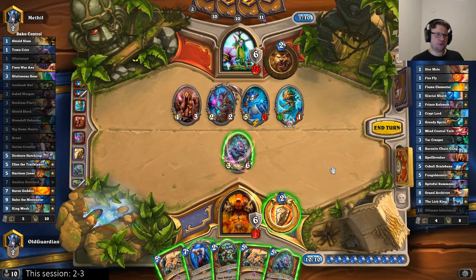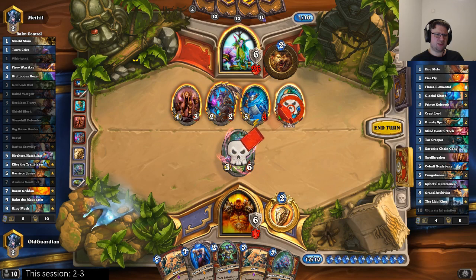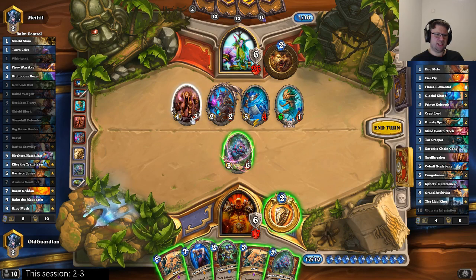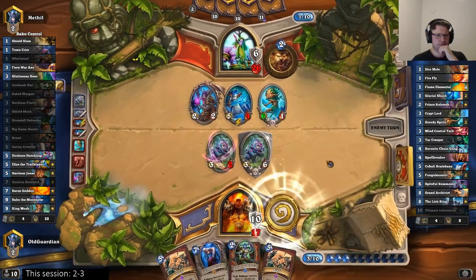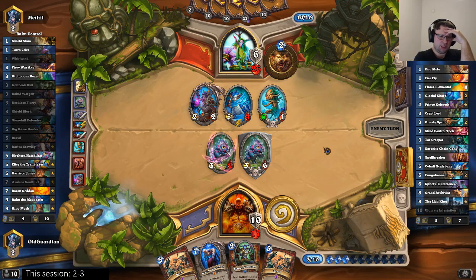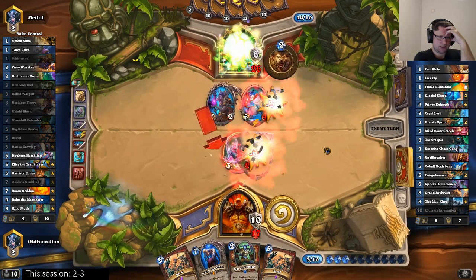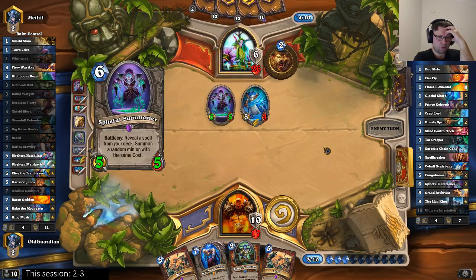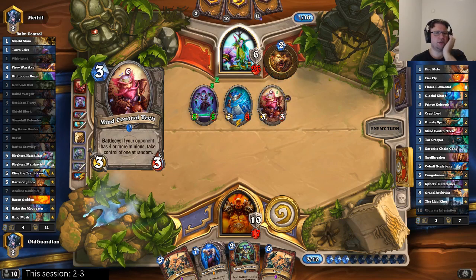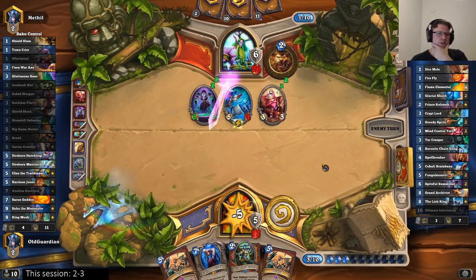Maybe next turn is the Brawl turn. I need to trade here — which is not quite what I like. Then that's going to be 13 damage, but I will get to keep a minion on the board. I'll trade there, play the Hatchling, and take something like 13-14 damage. I'm still alive after that. He doesn't silence — well, that's a piece of good news. He even goes for full... now I know he has Ultimate Infestation in hand as well. So it's a Brawl turn — Ironbark Sentry into Brawl.